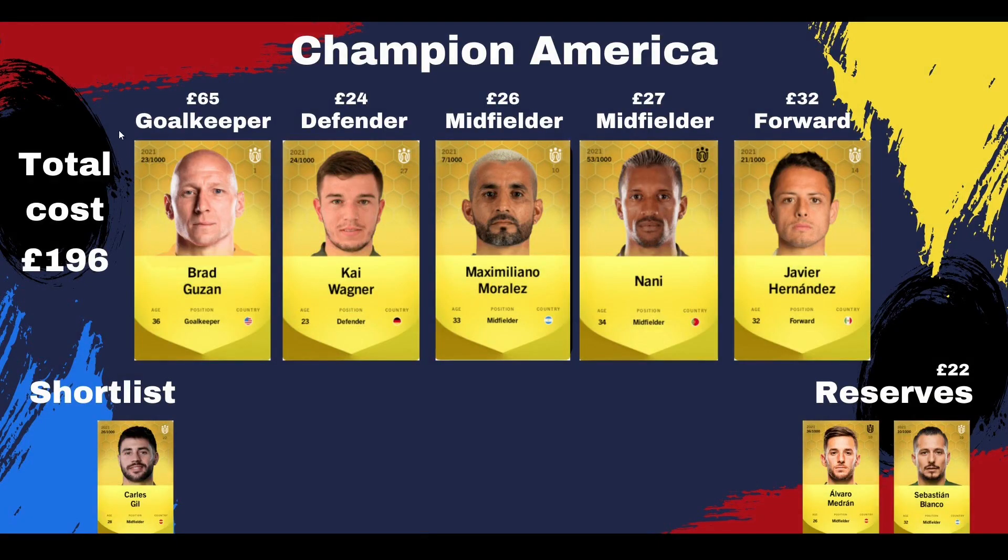Moving on to Champion America. New sign-in Nani has slotted into the final midfield slot. Gil again is the preference for this team but his price is a little bit inflated at the moment. I've also got Blanco as an option to slot into one of these midfield slots, and Medrin is one I'm looking to sell. This team is pretty much done and dusted - Gil would be a nice sign-in but I'm pretty happy with this team as it is. Total spend for this team was £196, which I think is absolutely brilliant.